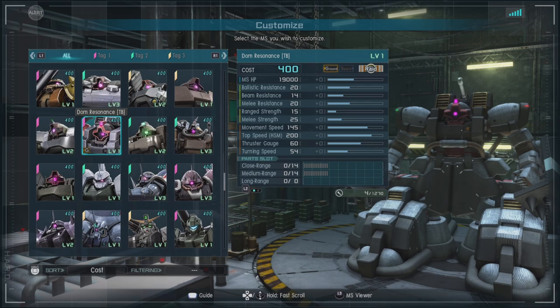This is a 400 cost ground-only raid with a ballistic resistance of 20, a beam resistance of 14, and melee resistance of 20. It has a range strength of 15, a melee strength of 25, and a movement speed of a beefy 145.